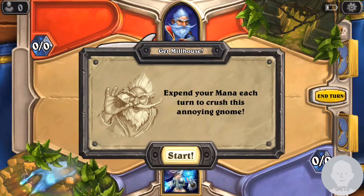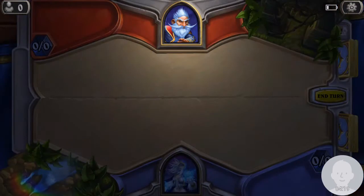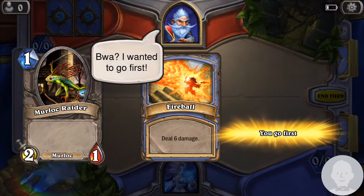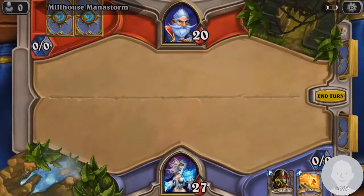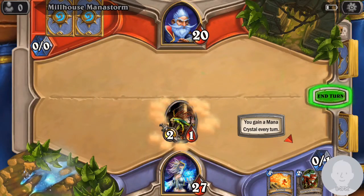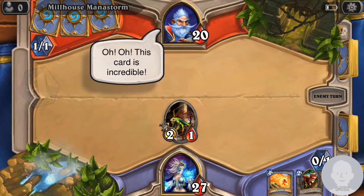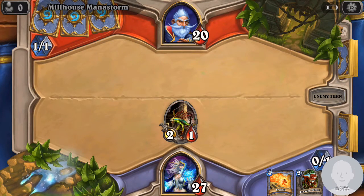Expend your mana each turn to crush this annoying gnome. Yeah, I will try that. We're going first. Do I have to keep this hand? I don't think I have to — oh, I have to. Okay. Normally it'll give you an option on whether you want to keep it or not, but I guess they don't give me that option for this game. I wish they would make it so that you can choose to skip the tutorial if you've already played. That would be way more useful personally.